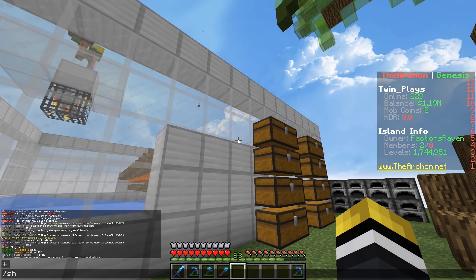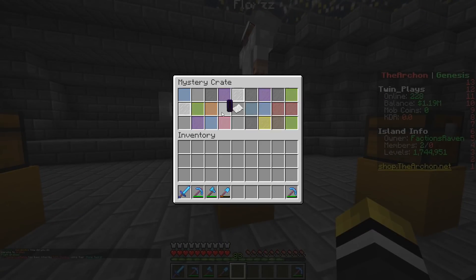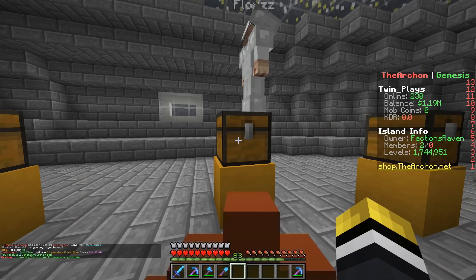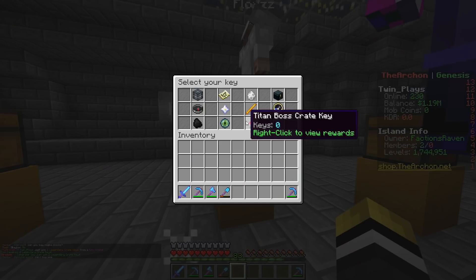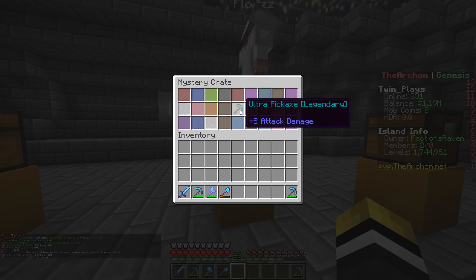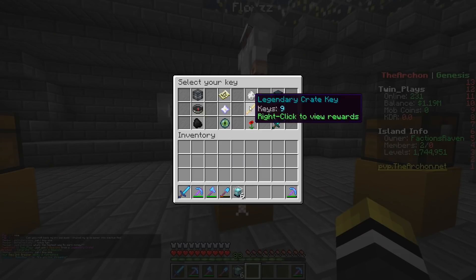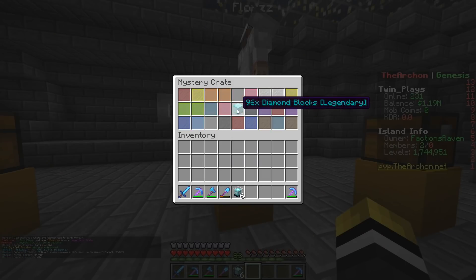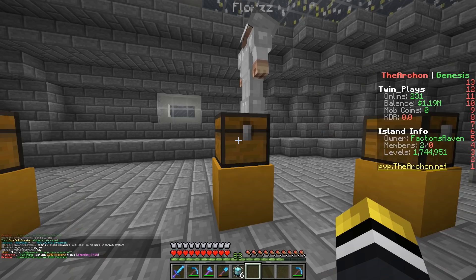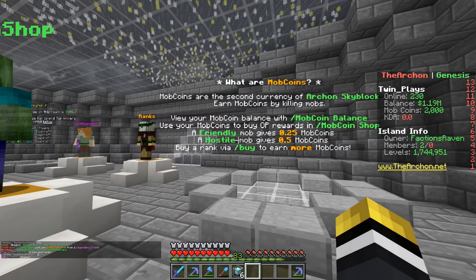We're going to go to warp crates and open up a key real quick on video. I haven't opened any epics yet — oh my god it's so loud. We're getting two times legendary crate keys, awesome! We're gonna use both of those legendary keys. Here we go — six beacons, hell yeah! And then one more — let's see what we get.